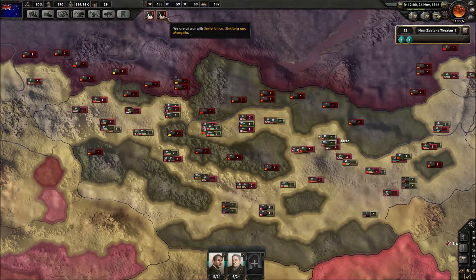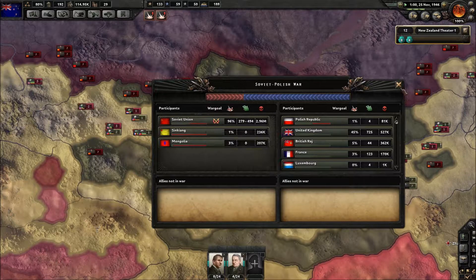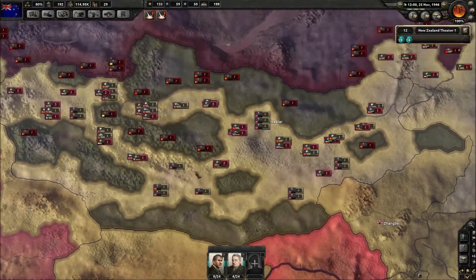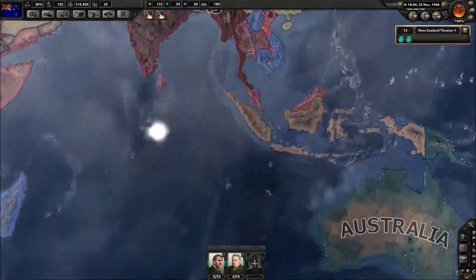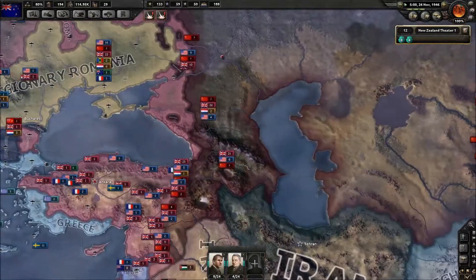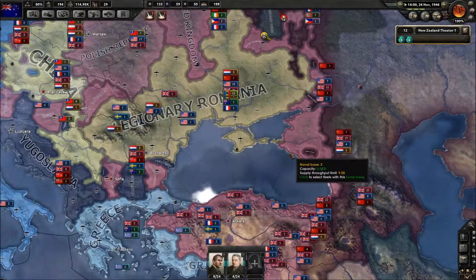Mongolia is at 95% towards capitulation, so they should be gone soon. What I want to do is actually get up our political power, because we're going to get to Stage World — we may actually be able to take some territory. Territory with good resources could be key, so we're going to have to keep an eye on that.